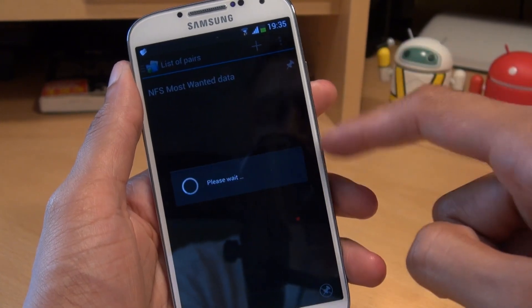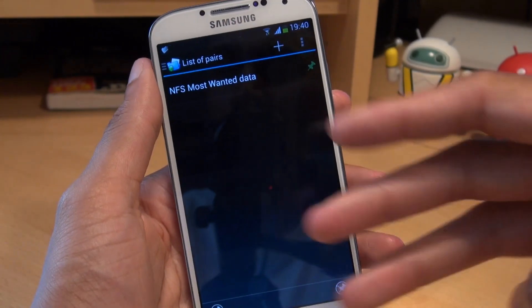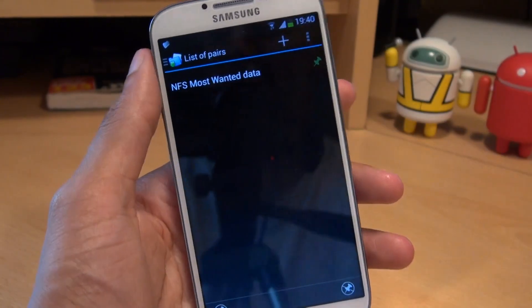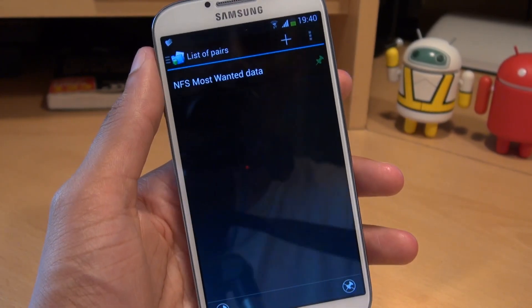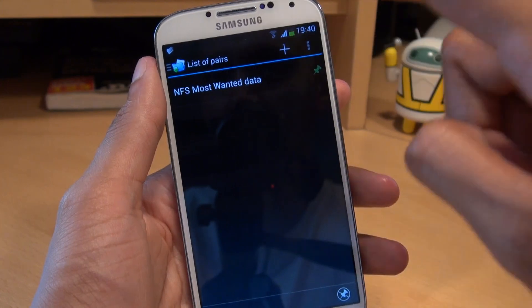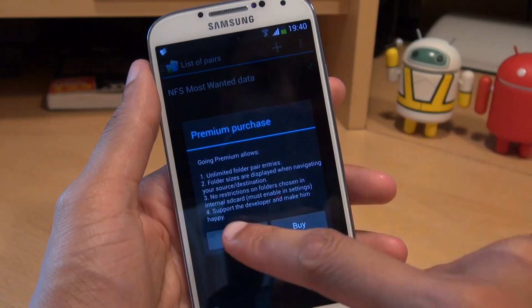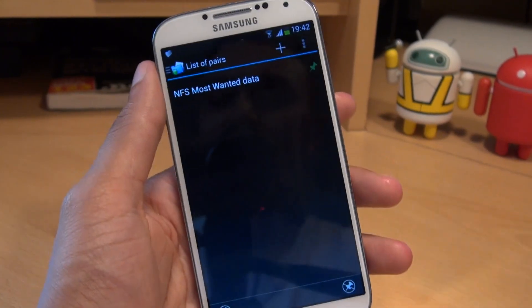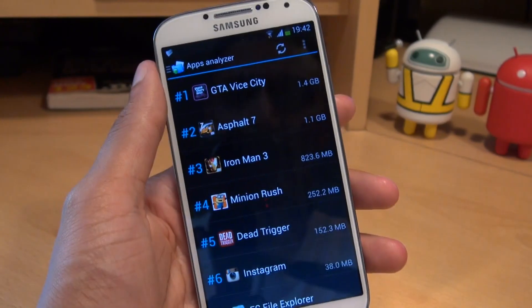If you've got more than one application, it'll do them all at the same time. While we're here, I'll just mention that the free version of this application only allows you to move across three amounts of application data to your microSD card. So if you want to move across more than three applications, go to Menu and Purchase Pro — I think the Pro version only costs £1.20 here in the UK. And that's by far the easiest method to move application data using the App Analyzer to your microSD card.